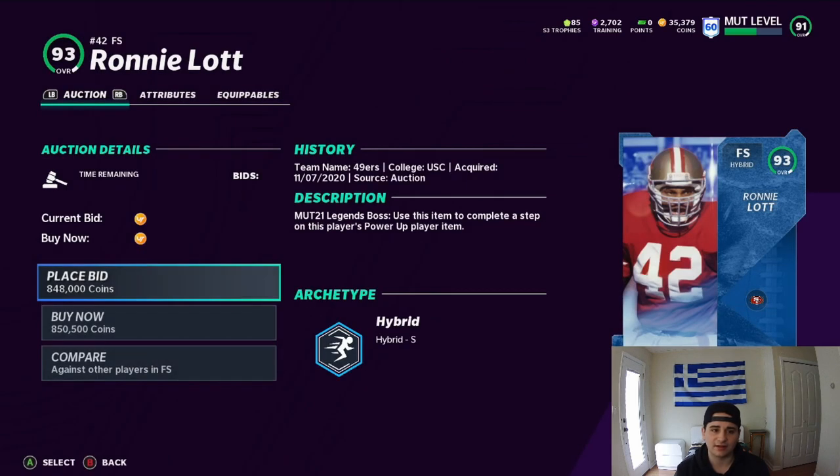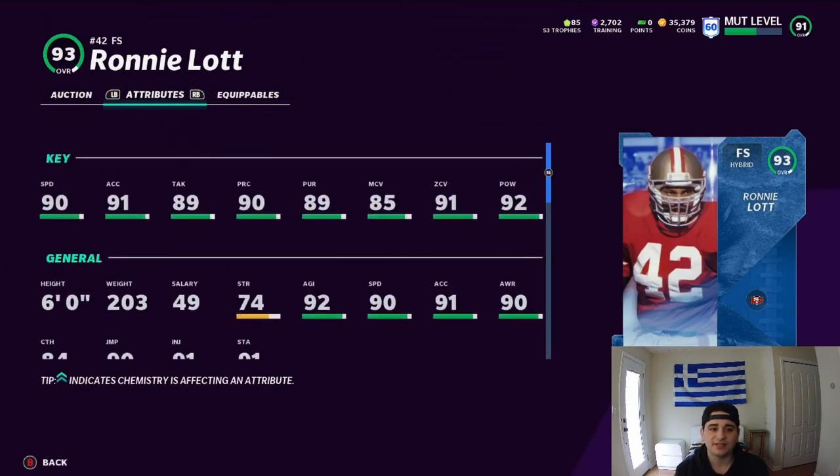Here's Ronnie Lott — let's start with the free safety. He's got 90 speed, 91 acceleration, 89 tackling, 90 play recognition, 89 pursuit, 85 man coverage, 91 zone, and 92 hit power. This card is fire — they're all above 90 except the tackling at 89 and pursuit at 89. The zone at 91 and hit power at 92 are really nice.